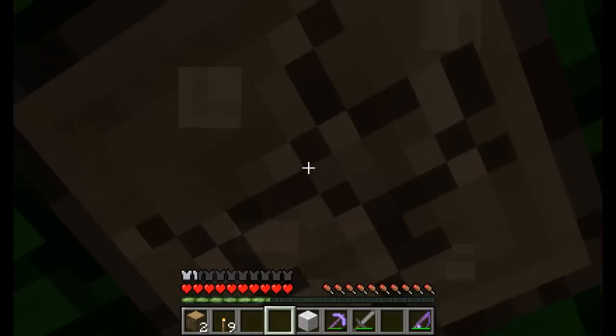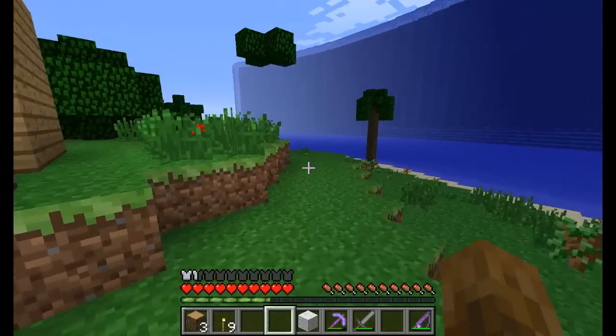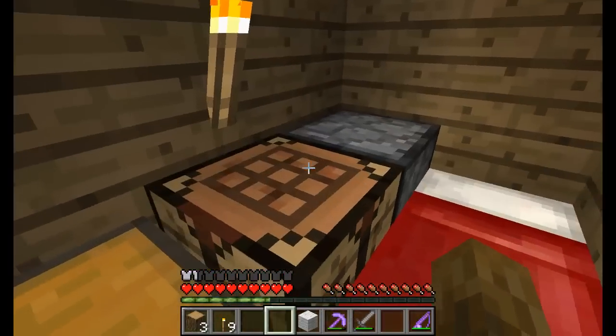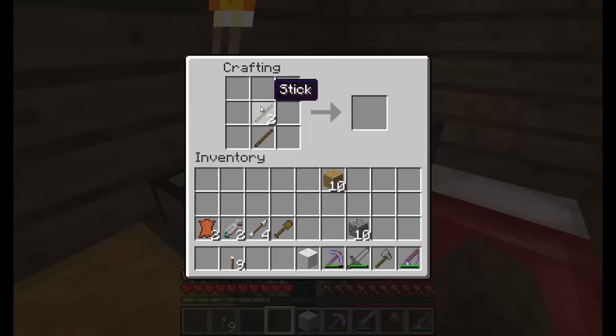So we'll get some more wood and let's get the axe made. No more saplings from that tree. Oh well, we've got plenty — we can always just get more. Let's get some planks and sticks — five sticks overall for now. There we go, our axe. Now this can help us chop down trees a lot faster.